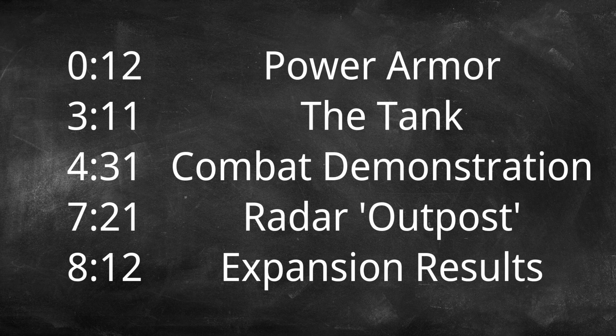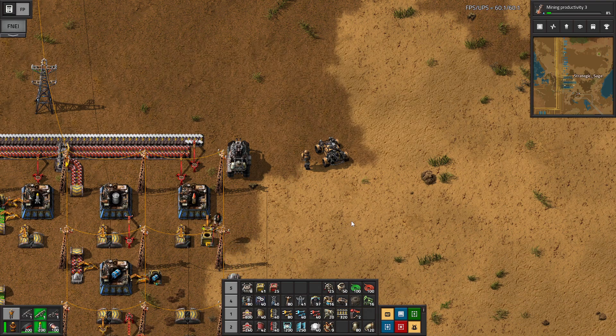Welcome back to Factorio. We're going to be doing a lot of fighting in this episode, looking at the mid-game combat options and the new tools available for fighting now that we're through the Blue Chemical Science Pack era. And we're going to start with the armor.